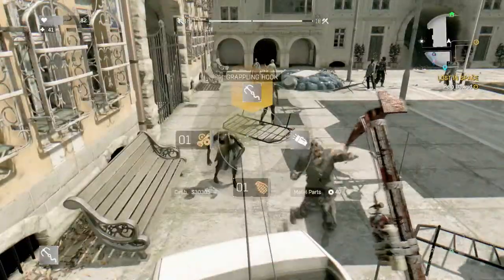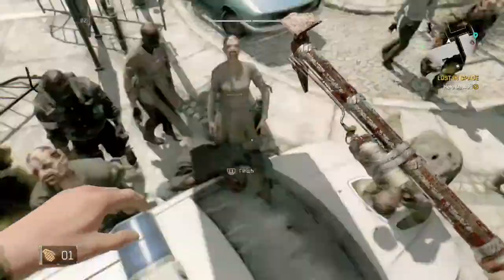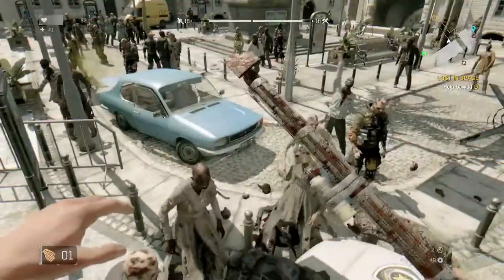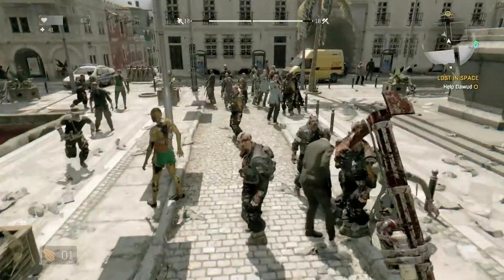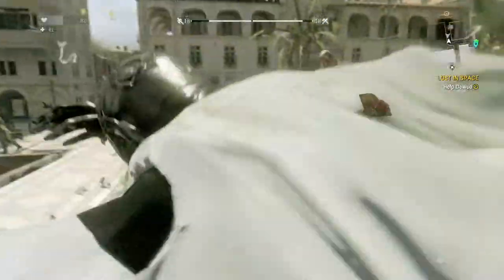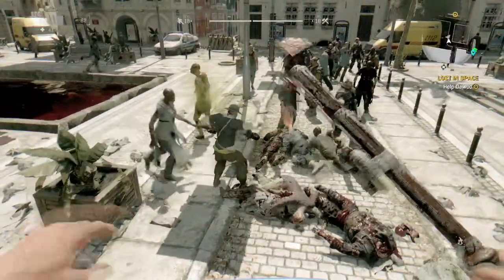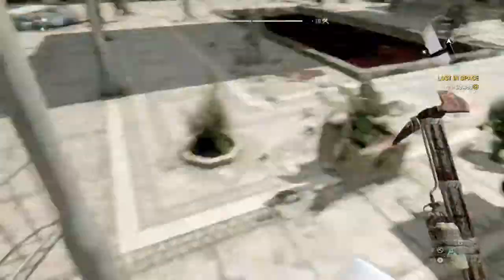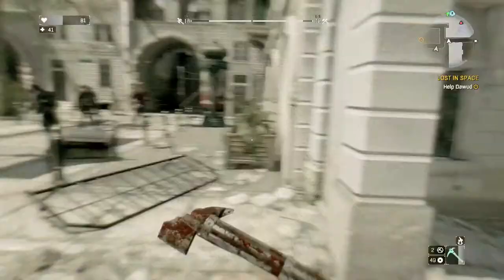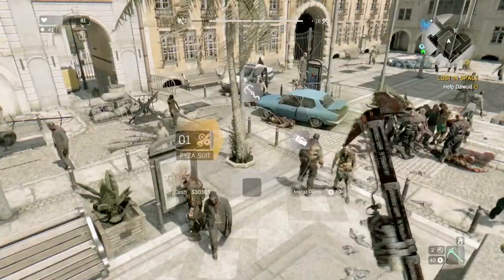There are also a lot of zombies here, so I thought I would bring out a space assist grenade. Just waiting for a good group of them. Let's get over on this car. It only takes, like, a certain amount of them — that's weird. Why is this guy taking on all these zombies by himself? That car's on fire. There are so many zombies in this little area. I don't really know how much the Paiza suit actually helps you, or how long it lasts before it goes away.